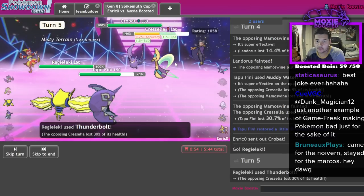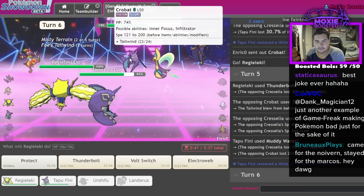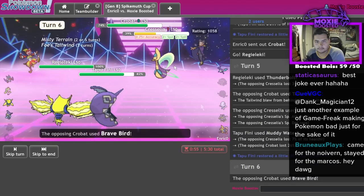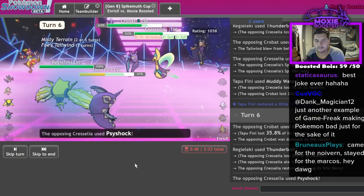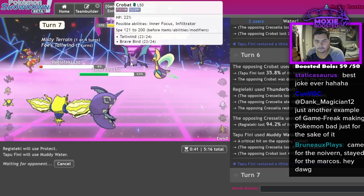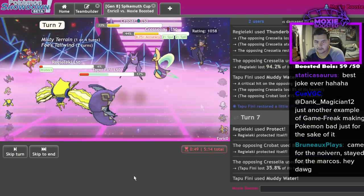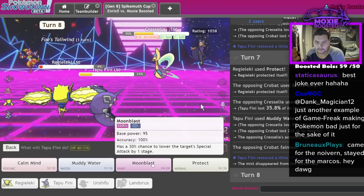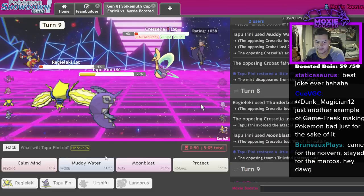They should always protect with Crobat but they don't - they actually Tailwind instead. Accuracy drop - nice! Thunderbolt into Moonblast into Thunderbolt should always do it. They missed the Psyshock. Got it - amazing, epic win, GG.